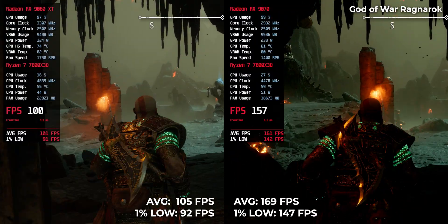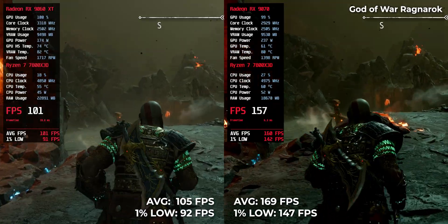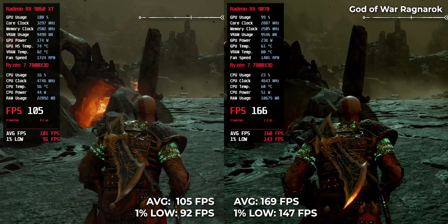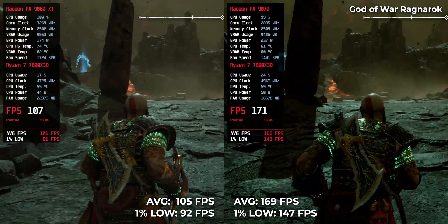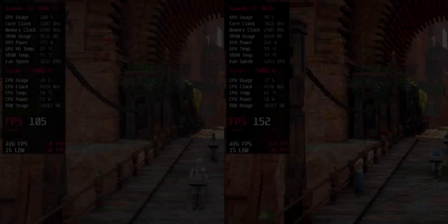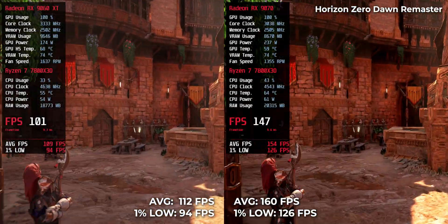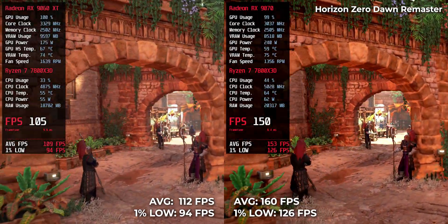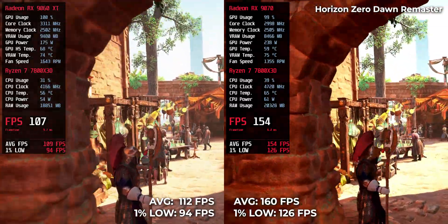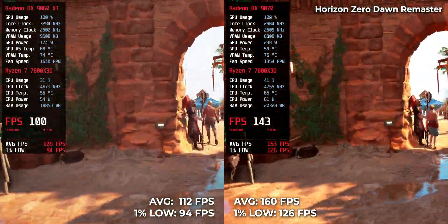God of War Ragnarok leans hard on consistency. The RX9070 lands at 169 FPS while the RX9060 XT puts out 105 FPS — that's 64 FPS between them, a major bump in headroom for effects-heavy moments. Horizon Zero Dawn Remaster shows 160 FPS on the RX9070 and 112 FPS on the RX9060 XT. Both cards perform well, but that extra 48 FPS helps more than you think.